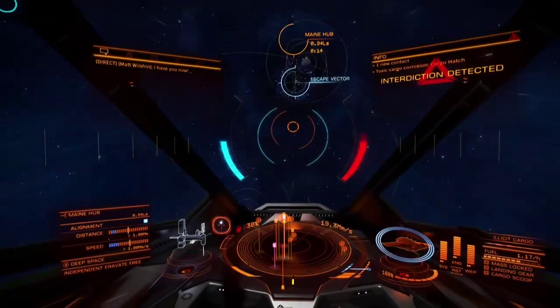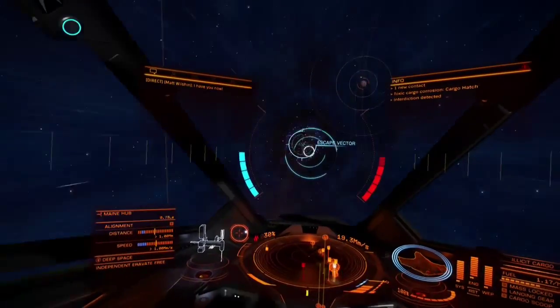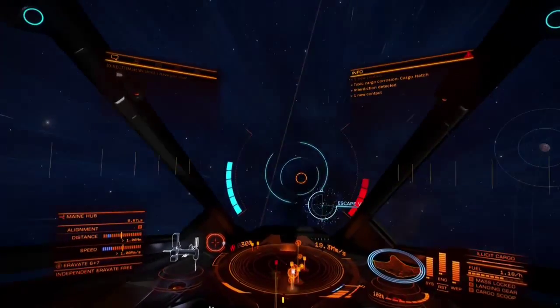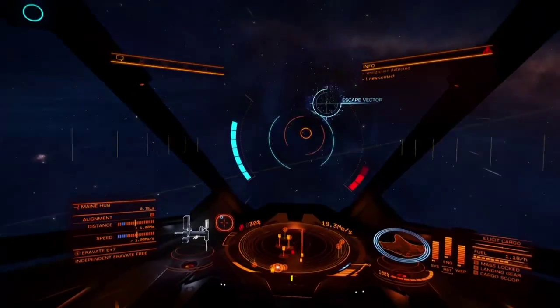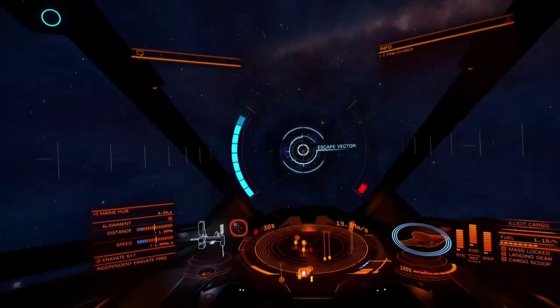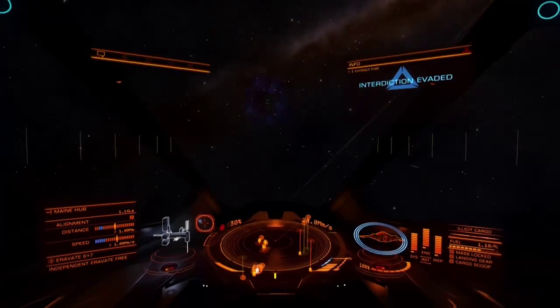I'm going to roll another clip of another interdiction where I'm basically getting interdicted again. The red bar on the right side is the interdictor's fill bar, and the blue bar on the left side is the interdictee's bar. You want to fill that bar up as the person that's getting interdicted so that you can jump out.